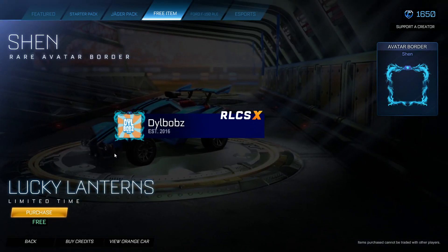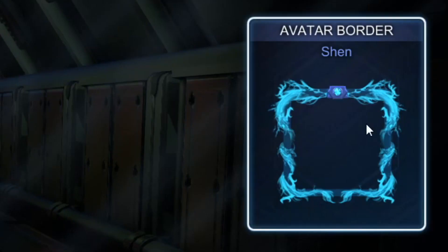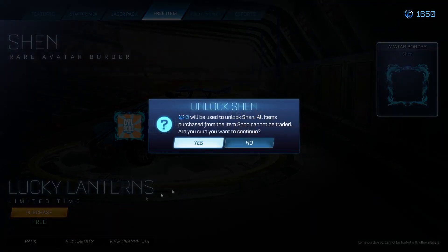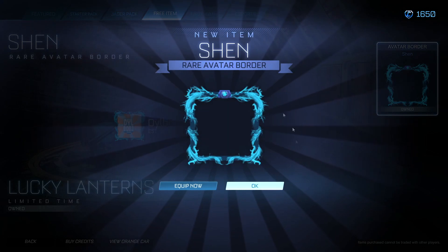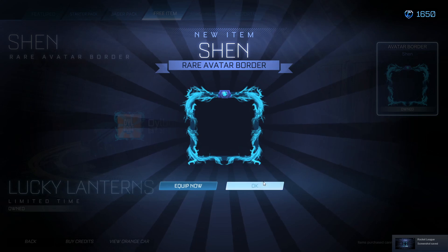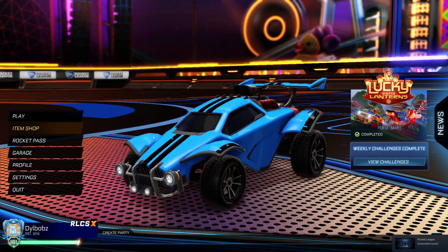This free item is the Lucky Lanterns limited time Shen avatar border, which looks like this in the top right. If I purchase this right now you should be able to see it — it's beautiful. You can get that for free, so don't miss out on that.